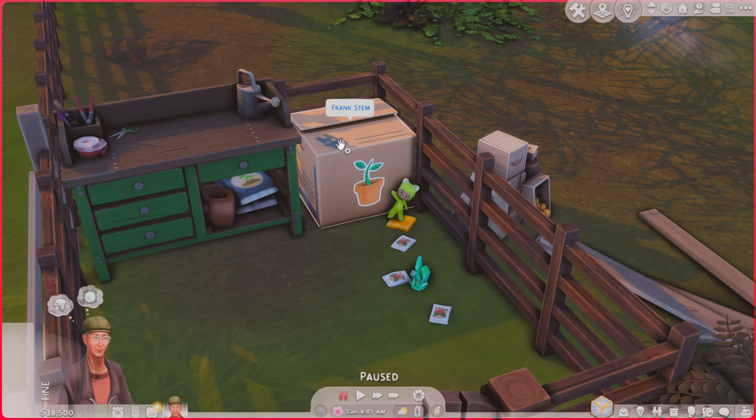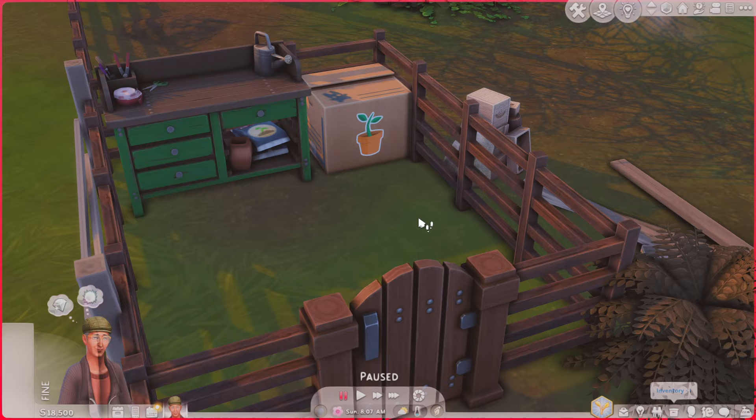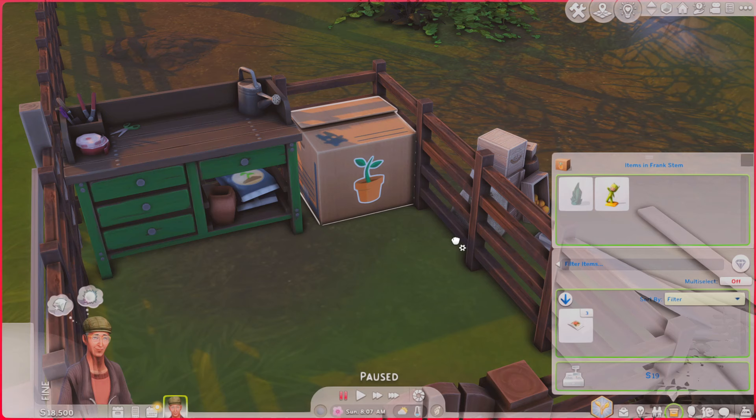If you're wondering why items are outside the boxes — Deli kept them inside, but when people downloaded from the gallery the items went missing, so she placed them outside. You can put them back if you want. Frank is starting with some seed starter flowers, which I'll put in his inventory and sell the extras to make some money. I accidentally forgot to deduct his money to zero first — oops! Now he's down to zero and we have 35 simoleons.